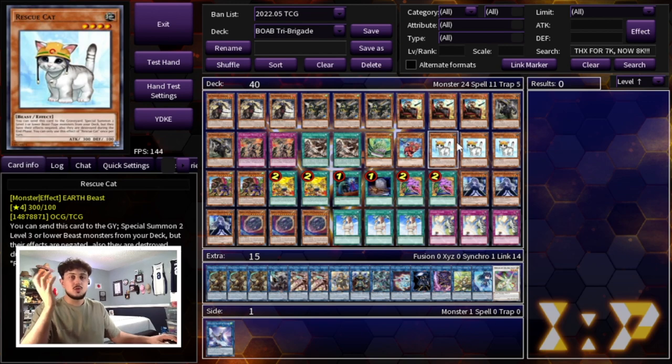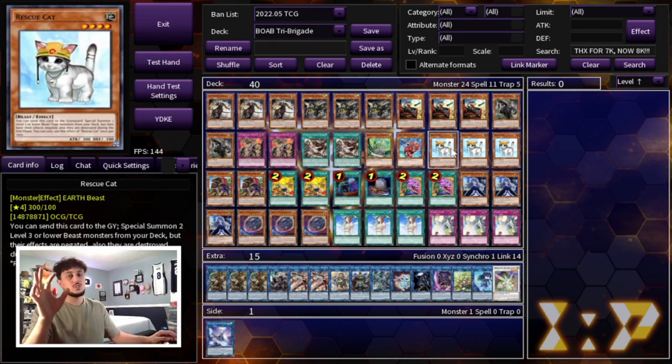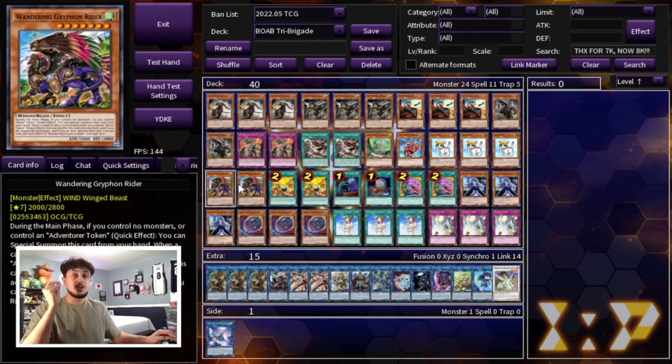We're playing three Rescue Cat. Rescue Cat is just so important — this card plus any Tri-Brigade name, or this card plus the Fabled monster, is your full combo. I'm going to be showing you guys the combo at the end of the video. This card is insanely good and you really want to make sure it resolves. But what happens if your opponent has a hand trap or you're afraid they have a hand trap for the Rescue Cat? This is where you play a card I love to tech into Tri-Brigade recently, and that is Wandering Gryphon Rider.